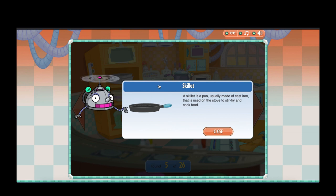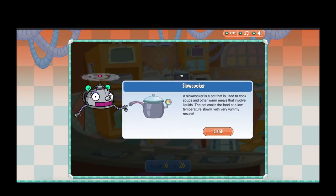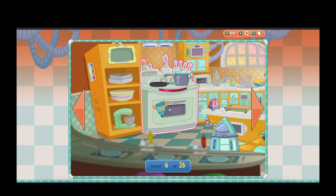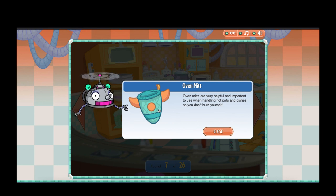A skillet is a pan, usually made of cast iron, that is used on the stove to stir-fry and cook food. A slow cooker is a pot used to cook soups and other warm meals that involve liquids — it cooks the food at a low temperature, slowly, with very yummy results! Oven mitts are very helpful and important to use when handling hot pots and dishes, so you don't burn yourself!